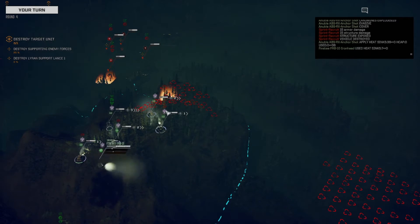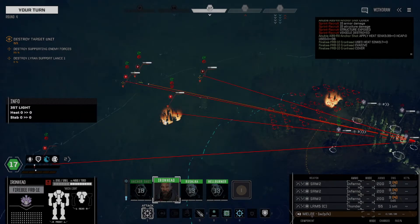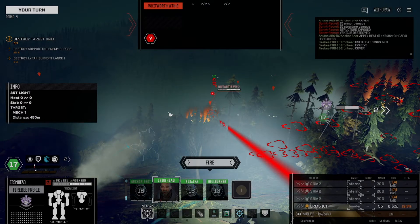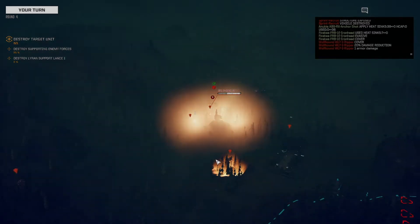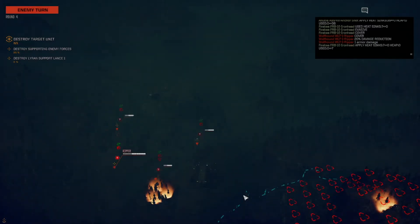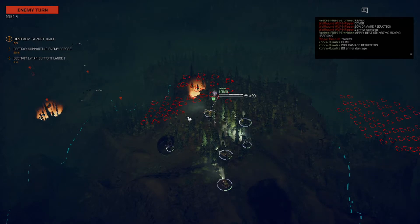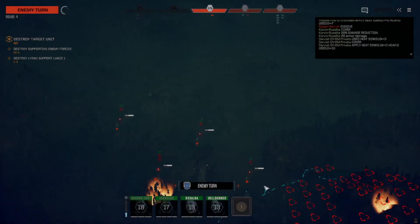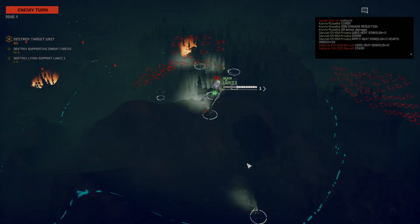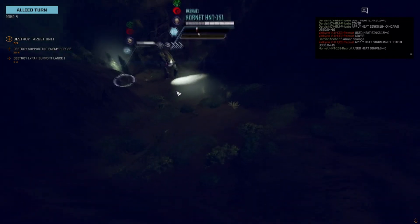This has an open firing solution. There is the Wolfhound — I will be dropping them on top of the Wolfhound again. That is already weakened. Supporting forces are down. Fire comes from over this direction, this direction, and this direction.